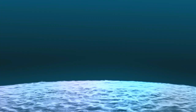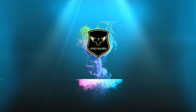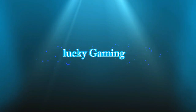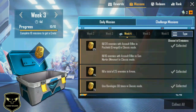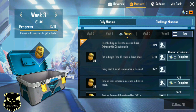Ok guys, let's go to the video. First of all, you have to complete the play lab in the game. This is the mission. In week 4, we will have to complete the mission, and in 3 we will also have to complete the mission. Bring back 2 dead teammates in payload. This is the mission.